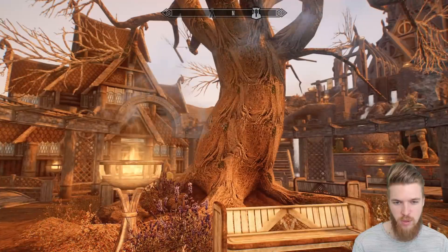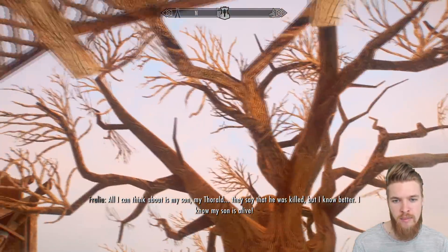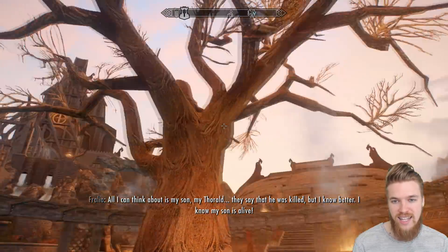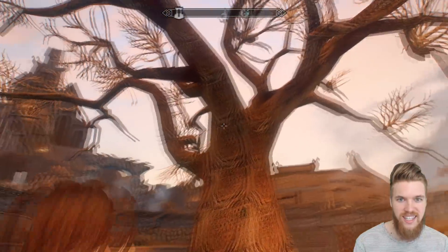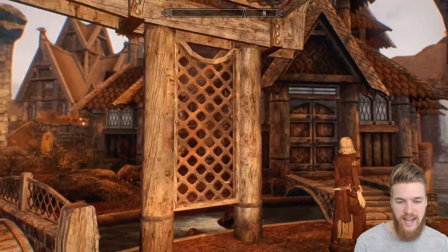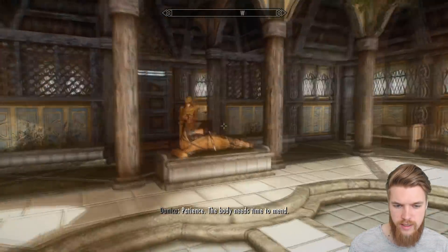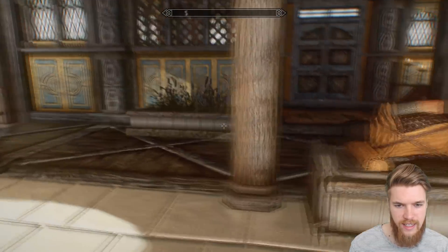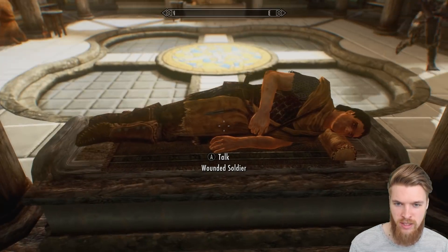This tree that you guys probably walked past in Whiterun is actually called the Gildergreen and it's the daughter of the Elder Gleam tree. As you can see it looks like it's dying — there are no leaves on it, it looks pretty dead. So this quest is actually about reviving the tree. Let's go inside the temple and start it. We need to find Danica, the healer in the temple who is healing the guards of Whiterun who have taken arrows to the knee.